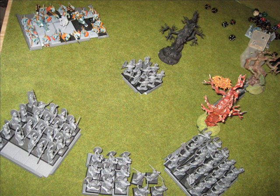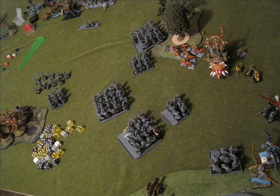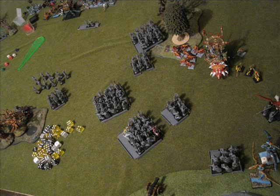Lizardman turn four: he realizes he can throw javelins at my spearmen, killing a few more. On the right flank his Engine of the Gods charges that one swordsman detachment — I flee and get away for a failed charge. In combat his salamander lost, so that thing is gone. I forgot to mention that last turn when I killed that ancient Stegadon I also killed the other salamander, which is why those three guys are by themselves. He's moving his general back so it doesn't get killed. The other pterodons move to take on my cannon, throw some javelins killing one swordsman, and in combat I kill another pterodon — he kills a couple of mine, so that's a draw.